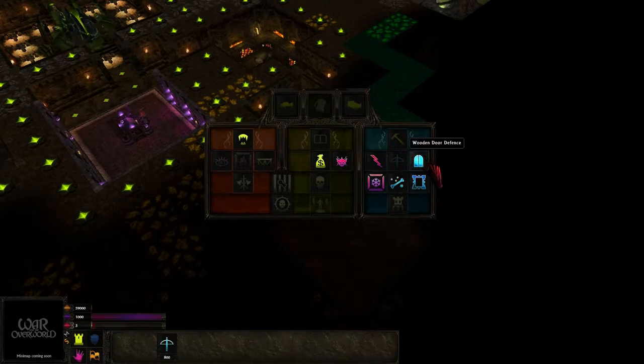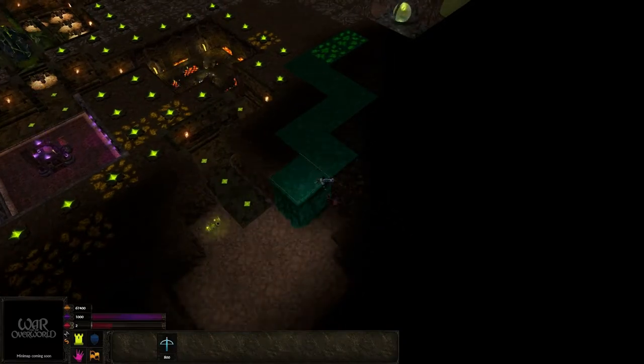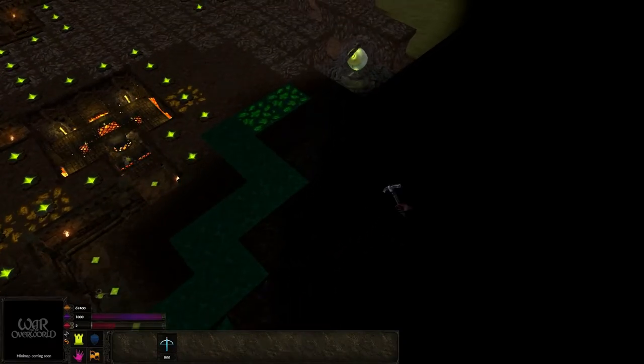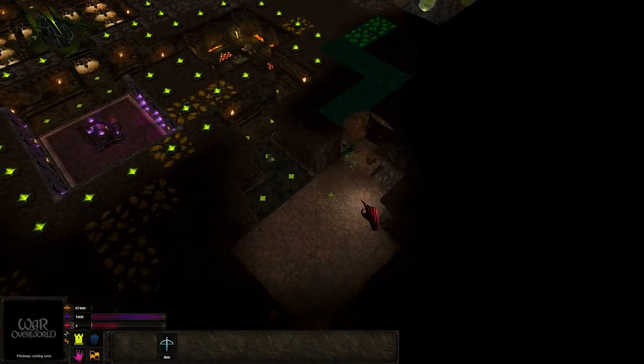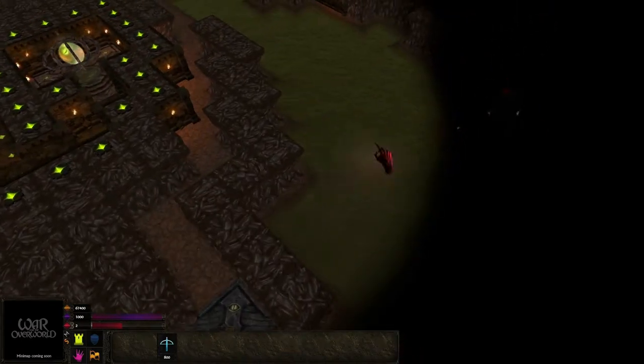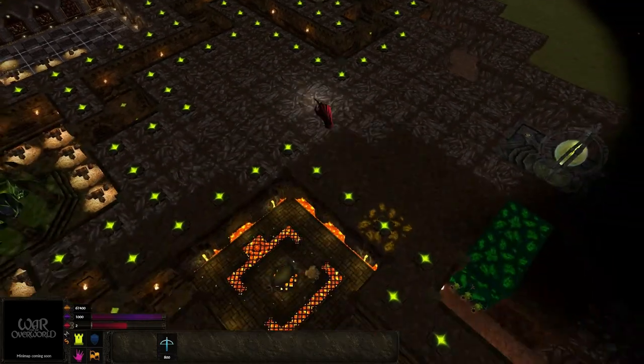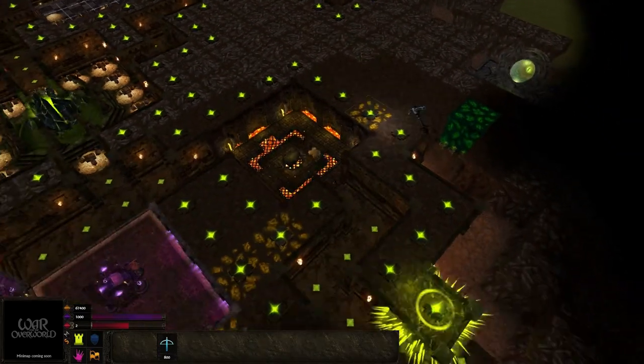What do we have here? Doors. Wooden door defense. Rampart defense. Bone chiller. Chill spell. Lightning. I like lightning. Not quite enough room to cut it the way I wanted, but that's alright. Very interesting indeed. So that's the impassable stone, which is traditional.